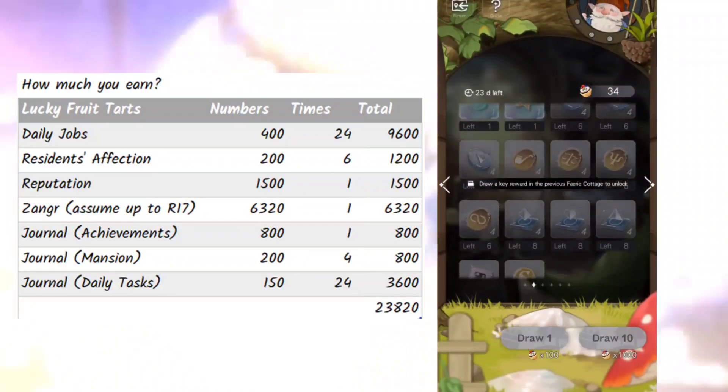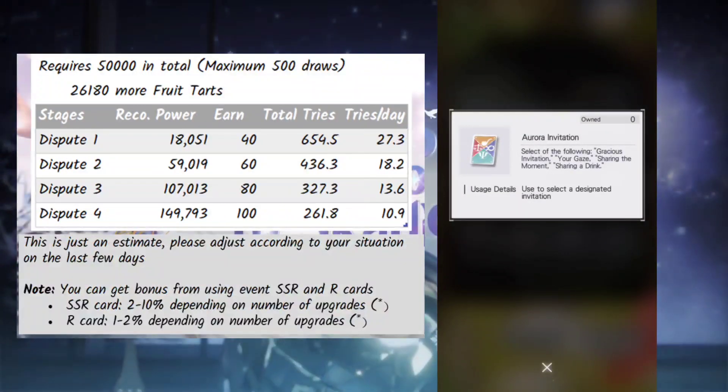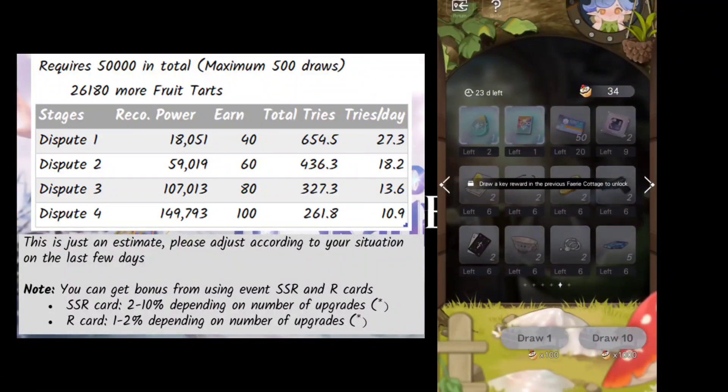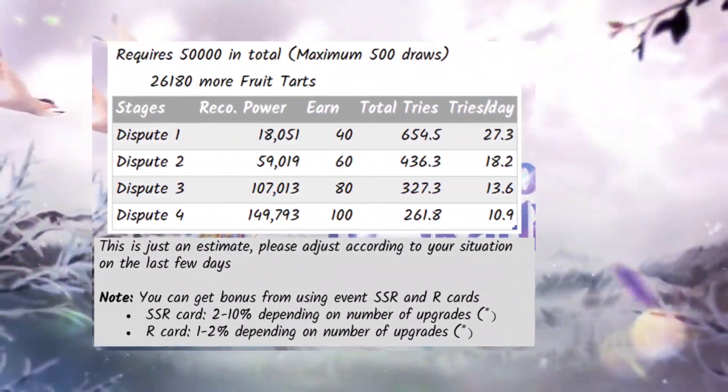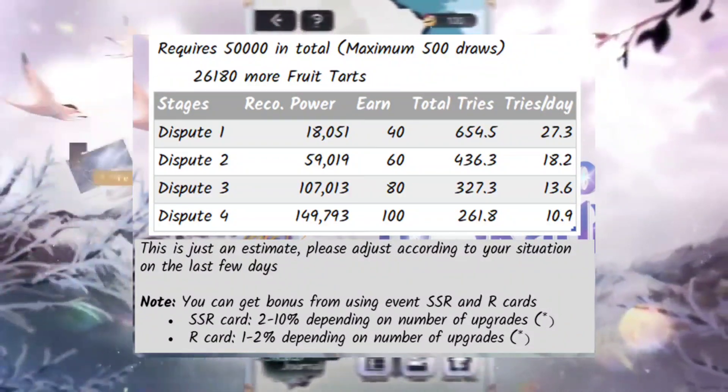So how many disputes do you need to complete — how much AP do you need to spend daily? From the table, we need 26,118 more fruit tarts to reach the maximum of 500 draws. This is just an estimate and you'll need to adjust based on your situation in the last few days.